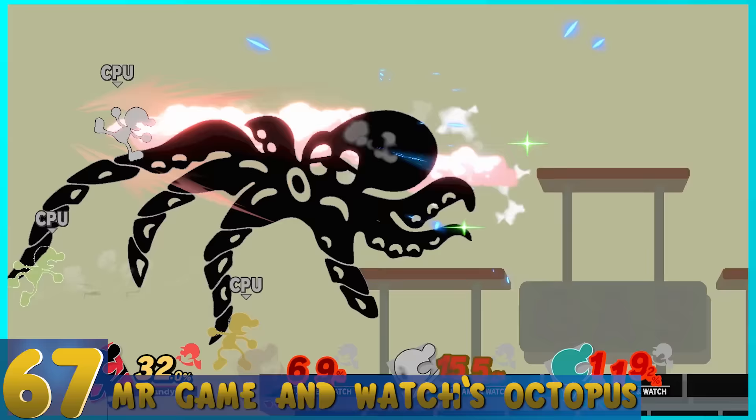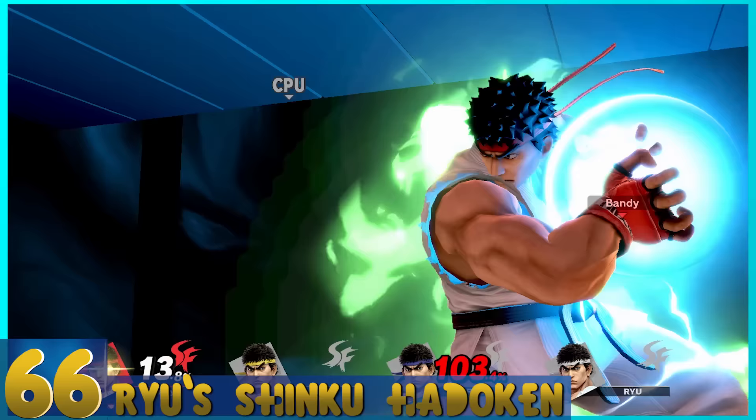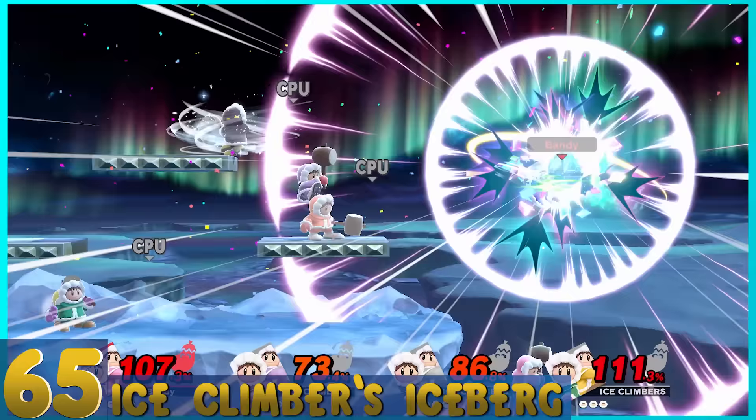67. Mr. Game & Watch's Octopus — You turn into an octopus, and it grabs characters in its way and drags them off the stage. It's better than before, but characters can wiggle out of its grasp. 66. Ryu's Shinku Hadouken — It's basically a bigger version of a Hadouken that can go through the stage. It's strong, but way too slow and really easy to avoid.